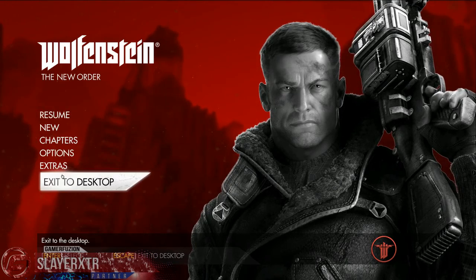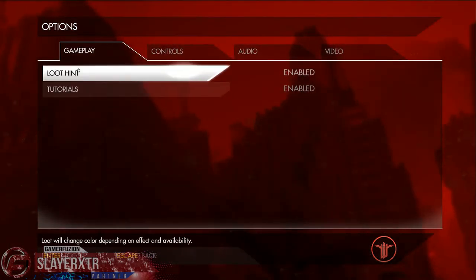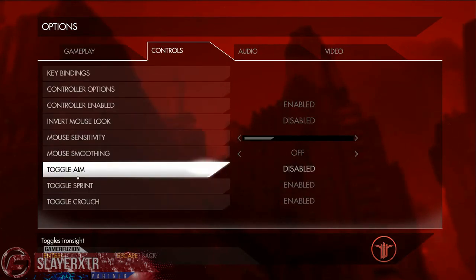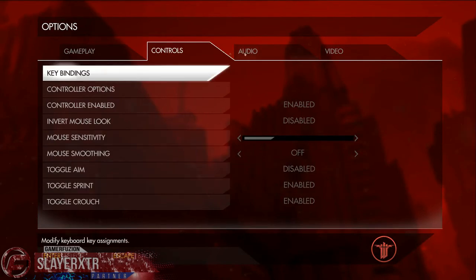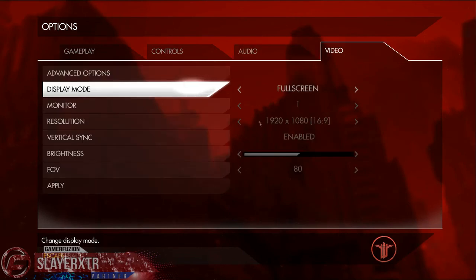Let's take a look at the options and stuff like that — I'm not going to look through the extras. Gameplay, loot. Controls, standard stuff — toggle aim, you can disable or enable. Audio master volume, turn it down a little bit, whatever.